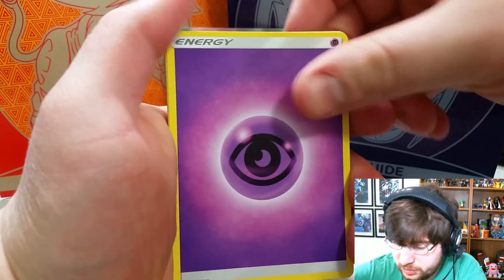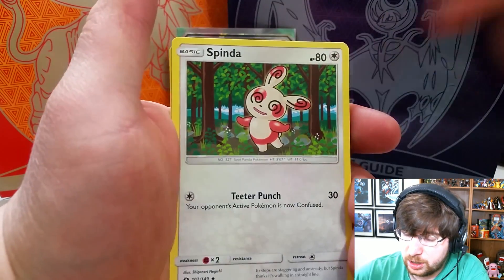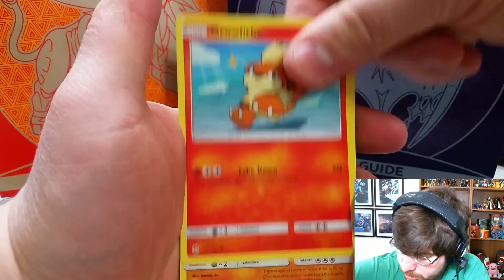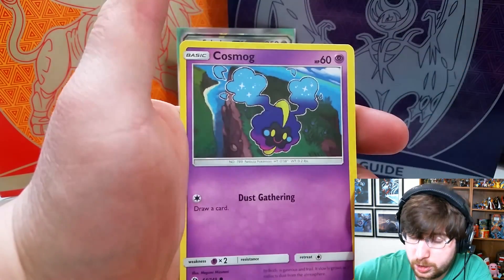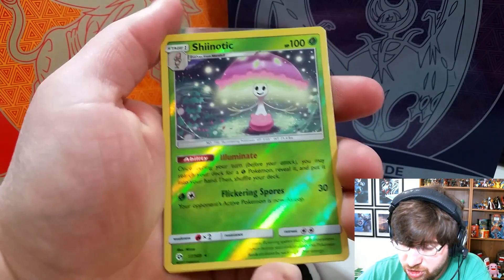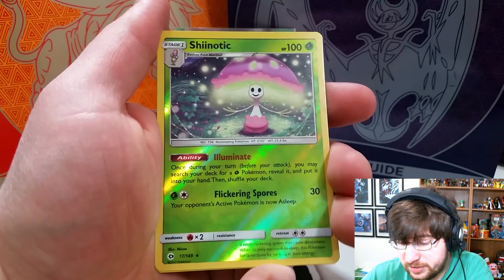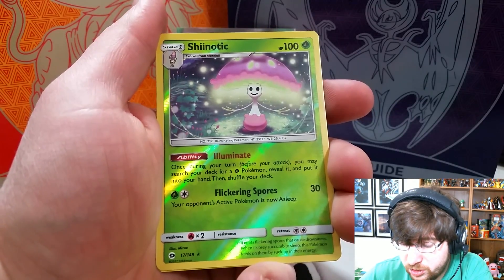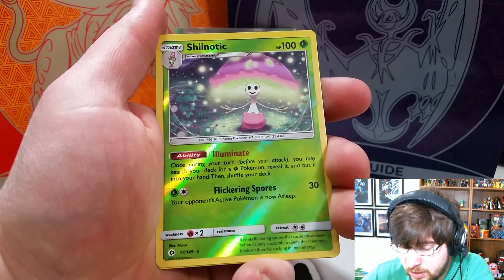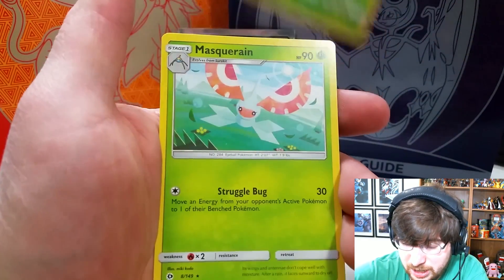We got a Psychic Energy, a Raquinid, EXP Share, Spinda, Alolan Meowth, Growlithe, Roggenrola, Cosmog, Litten. We have a Shinotic Rare, which is actually one of the best rares in my opinion in the set — a really, really good card. Once during your turn, you may search your deck for a Grass Pokemon, reveal it, put it into your hand, then shuffle your deck. Fantastic card, absolutely love it. And it's going to net us 1 point.